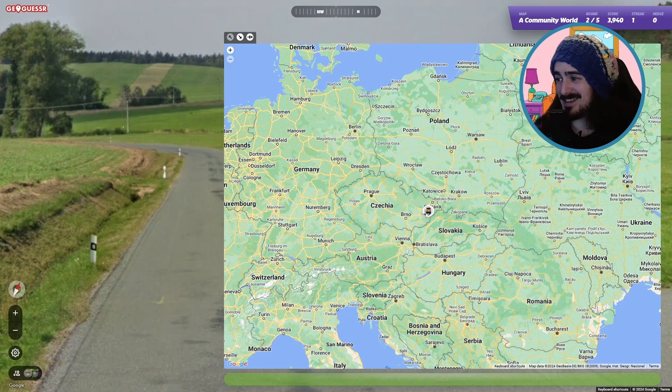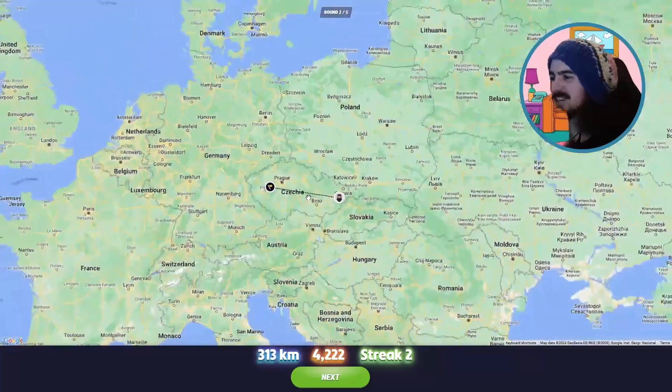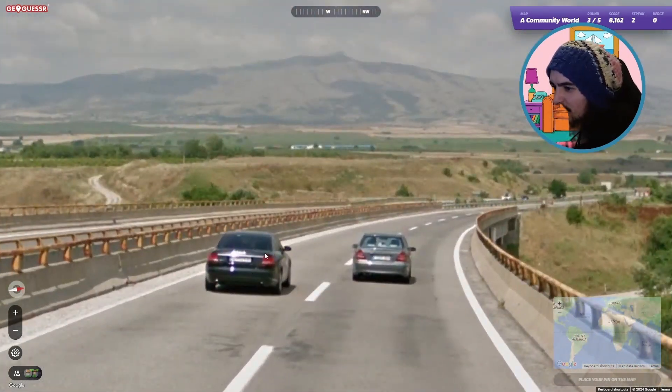It's Czechia — I'm on the wrong side of the country, but I'll take it. We are in Czechia. Next up: driving on the right hand side of the road, we've got European plates with blue and white.